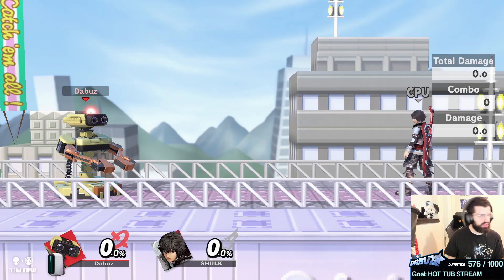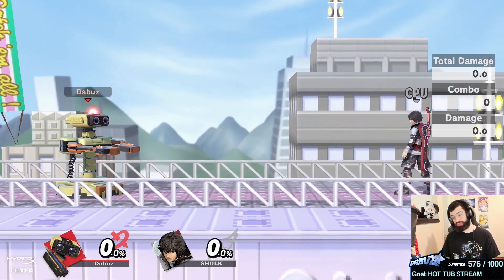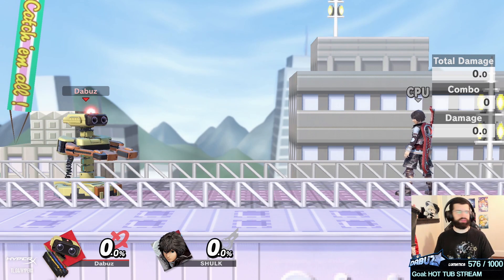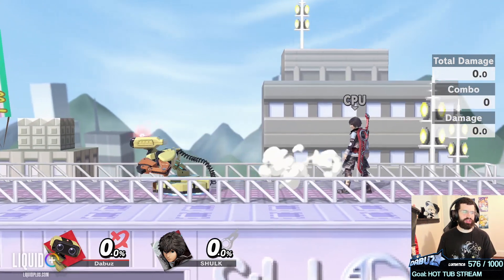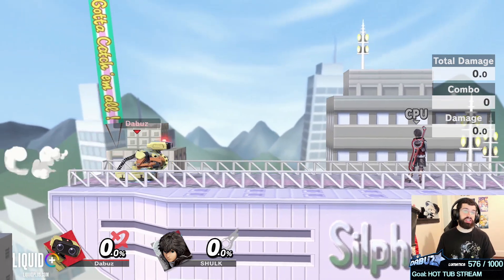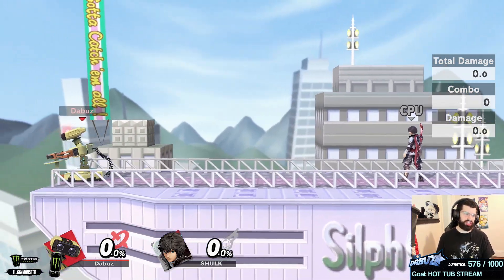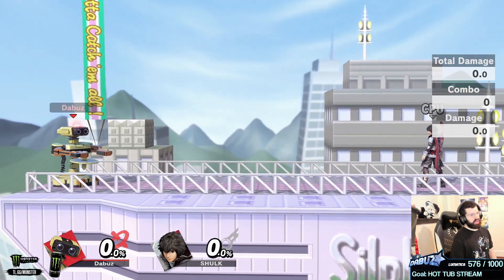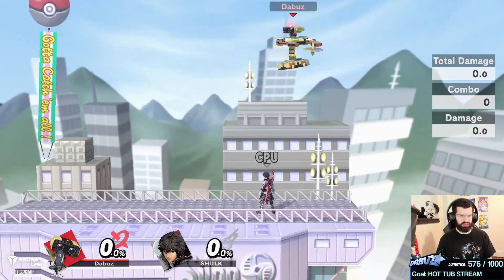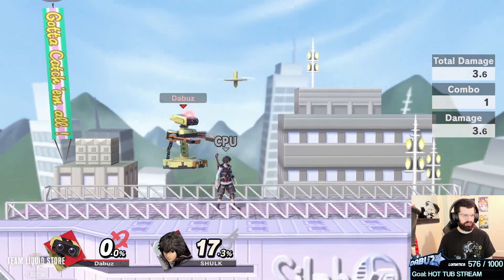Let's start with ROB. Gyro is one of the most disgustingly broken, powerful, unfair moves in the game. It's a good projectile, but I'm going to talk about using it as something even better — an item. A fun fact: gyro always sends in the direction ROB is facing when he z-drops it. Z-dropping left sends it left; z-dropping right sends it right.